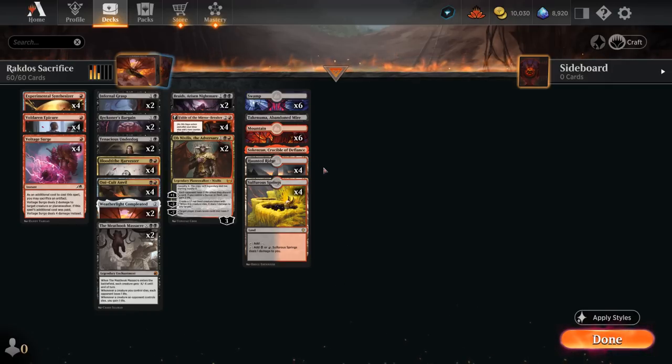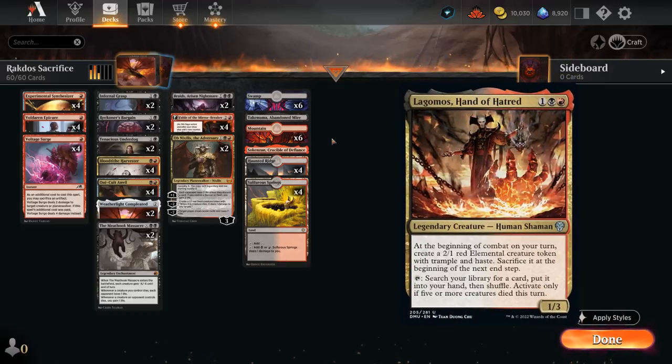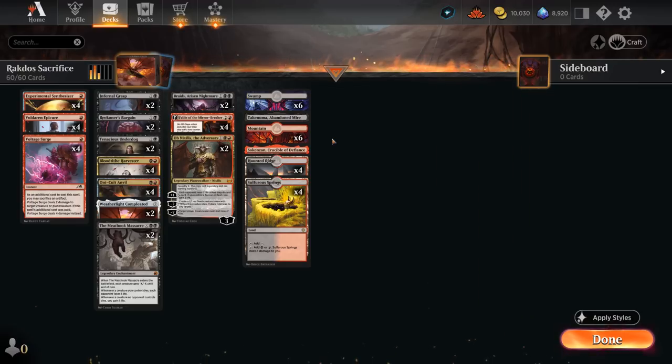The mana base includes Crucible of Defiance and Abandoned Mire, which can be channeled for extra value — and Braids and Weatherlight Completed once it turns into a creature can give those a discount. I also considered adding Lagomus at three mana, which can make two elemental tokens with haste to pressure planeswalkers, but ended up with too many powerful three-drops like Fable and Ob Nixilis to include. Now let's jump into some games and see how the deck does.